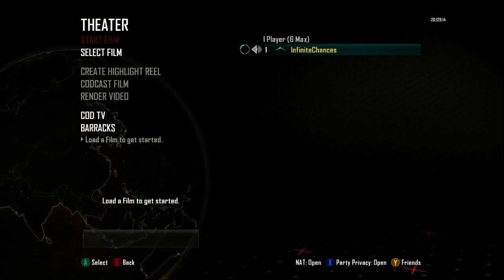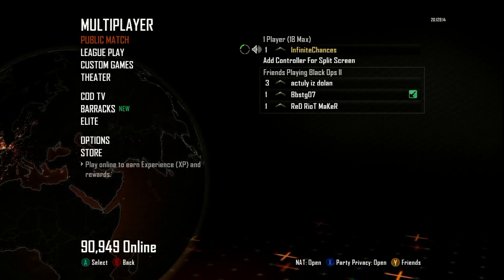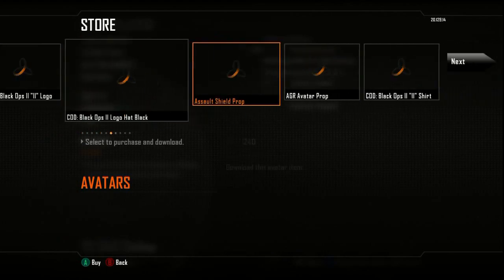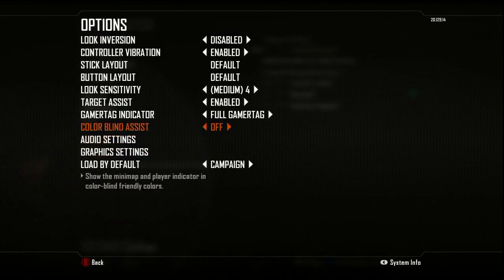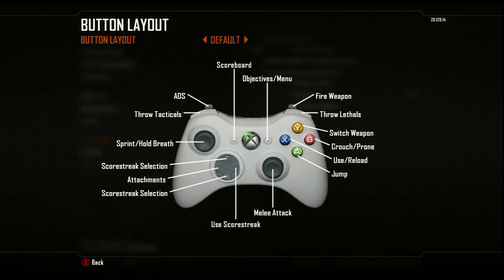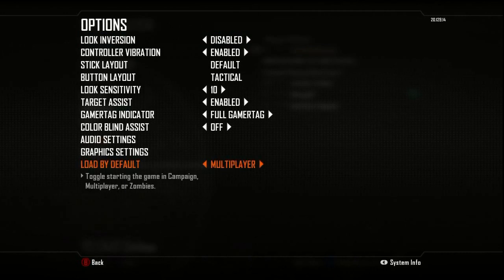I look forward to playing online and I'll upload my first live commentary so you guys can see that. Let me check the store real quick — these are probably Microsoft Points store items. Colorblind assist is cool — I'm probably going to use that. I'm not colorblind, but in Modern Warfare 3 I thought colorblind mode made it a lot easier to see things. I notice the sensitivity goes all the way up to 14 — that's crazy. I'll probably stick with 10 for now. Button layout I'll do tactical, stick layout regular. And there's a 'load by default' option, so if you normally do multiplayer, campaign, or zombies it'll immediately go right to that — I'll probably set it to multiplayer.